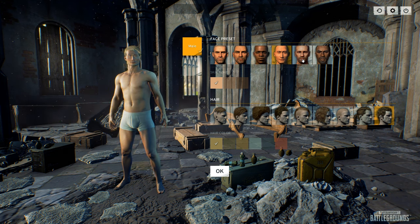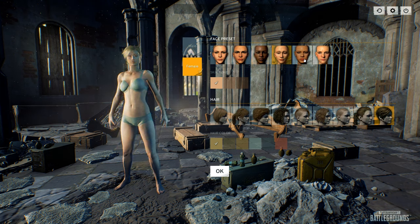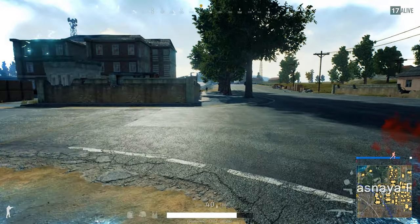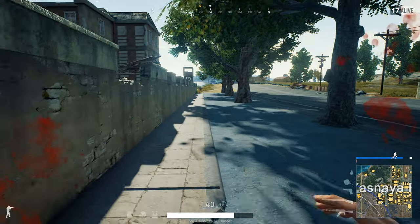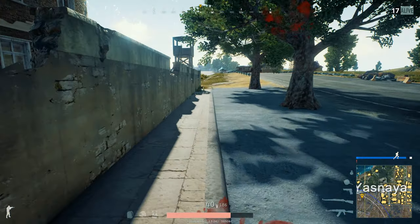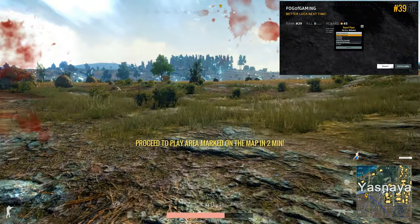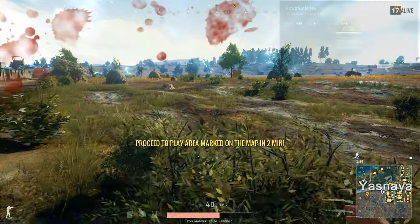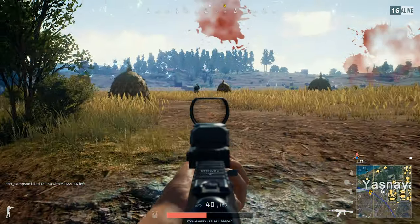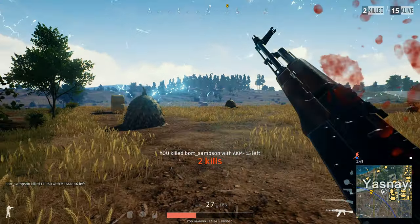We received some extra character customization options as well — we now have two new faces both for male and female characters. Some people thought it was a good idea to kill your knocked-out teammates to avoid giving the kill to an opponent, but now the kill will still go to the opponent. If you encounter somebody who was cheating, you will now find an easy way to report this person — you can do the same for teaming, intentional team killing, and even improper nicknames. We can finally rejoin servers if your game crashed, and the servers were optimized in many ways with a number of bugs fixed.